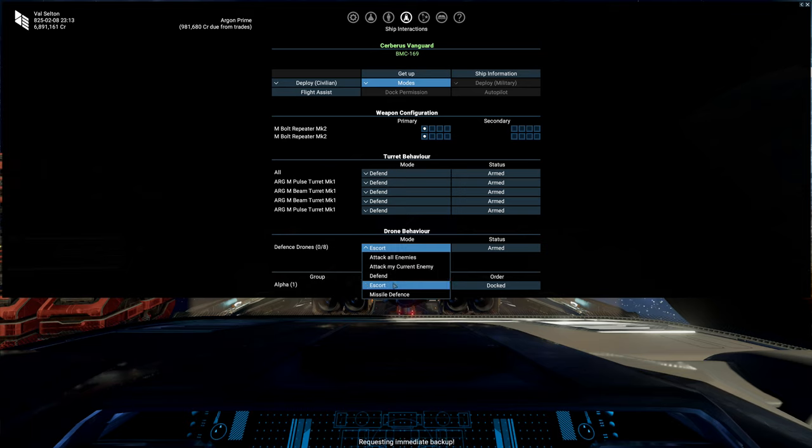So say you're getting ready to go in for battle — these are your kind of options. You can choose escort as one, attack all enemies, attack my current enemy. There's a bunch of options, and the status. For example, we can do attack my current enemy.